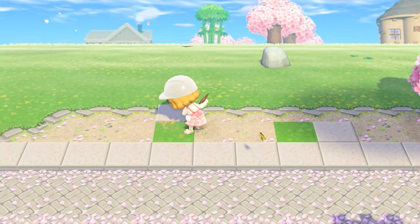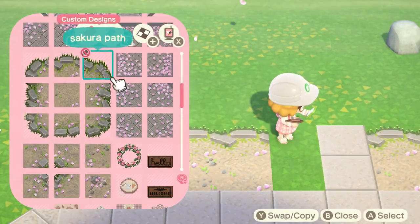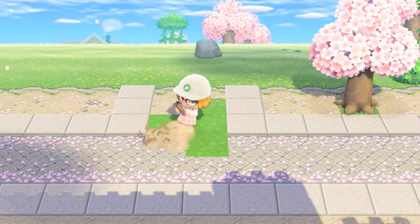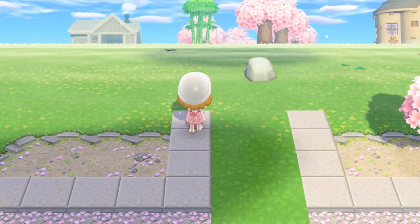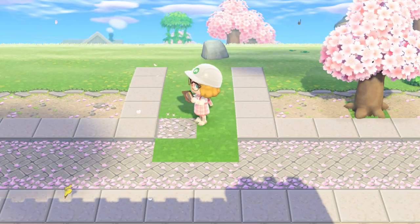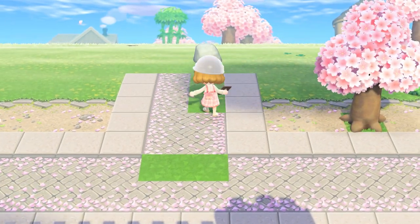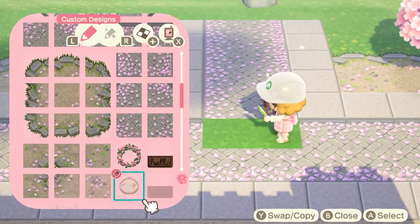Now I am extending this road to go into a cul-de-sac because you know me and my cul-de-sacs — I love them, I can't get enough of them. This cul-de-sac will lead to the two houses that are back there in the background, and that is one of the bigger builds I have left. Those are the last houses I have to decorate, which is pretty exciting. I'm a very slow island designer, but I'm getting there.